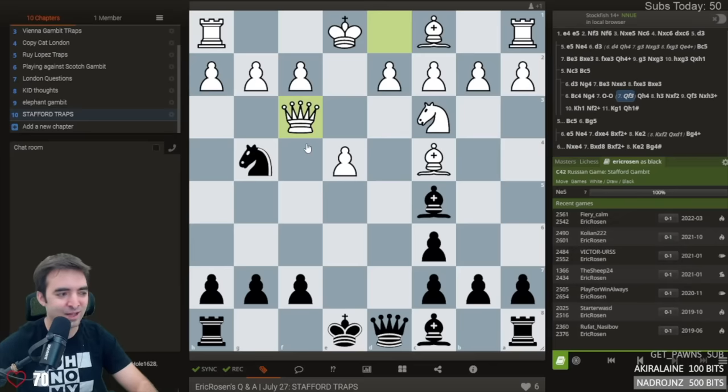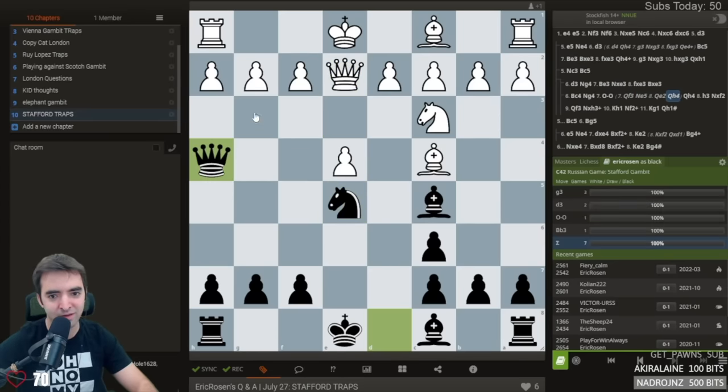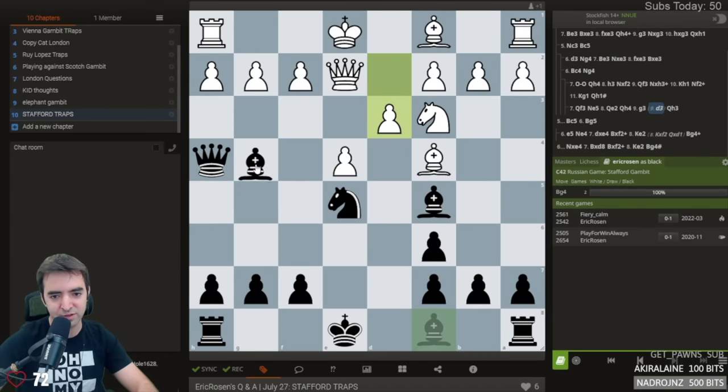Alternatively, white can play queen f3 here. But then knight e5 is a super strong move — attacking, attacking, and defending. And then after queen e2, there's queen h4, setting up a really nice pin against the f-pawn, creating a situation where the queen is overworked. Now we're threatening to take and then take, or take, take, and then take. And if g3, there's queen here, and then bishop here is coming with invasion against f3. And if d3, there's bishop g4. This is just really bad for white.